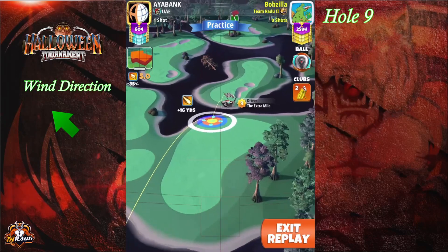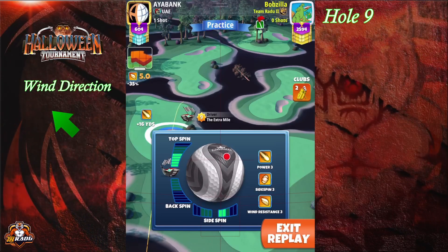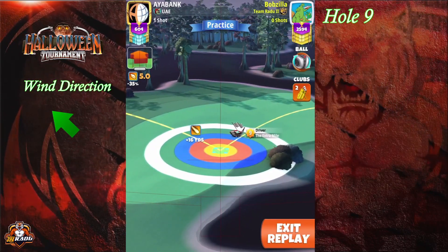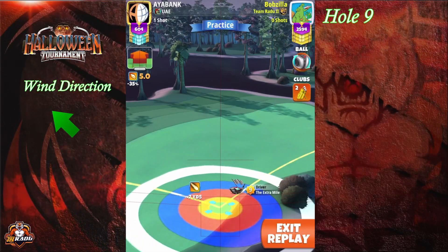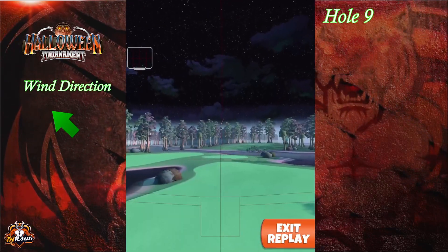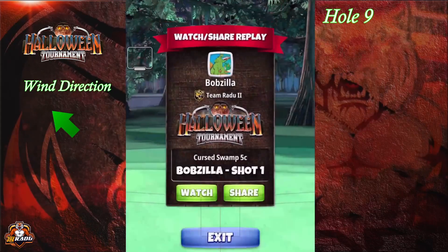Welcome to hole number nine. Use Extra Mile level eight or higher — you'll need six top spin at max P3. Position with the red ring by the rough on the right side. Apply six top spin and two right spin, then adjust at max plus 10 P3. If you have Extra Mile level eight, push up one yard after adjustment. With level nine you don't need to do that. Go full overpower — the needle will be slower and still shake a bit. A slight great right may be better than a slight great left; it will still get up over.